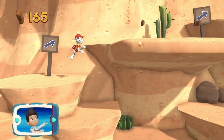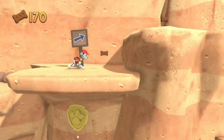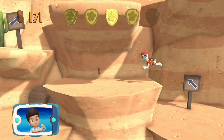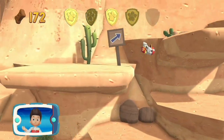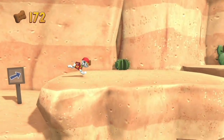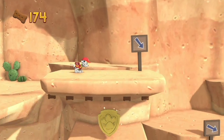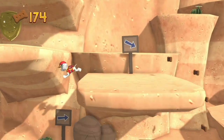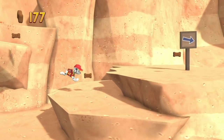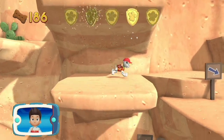Collect all the pup treats you find to earn rewards. There's a golden paw print close by. A golden paw print — you've got it. See if you can find them all. I'm detecting a golden paw print somewhere nearby. Find and collect all the pup treats that you can, and you've got the golden paw print.